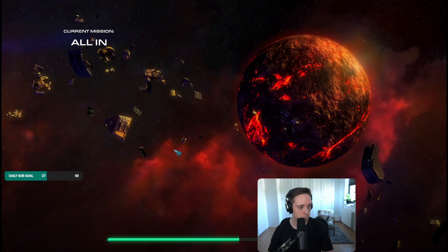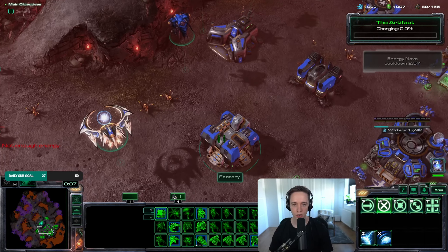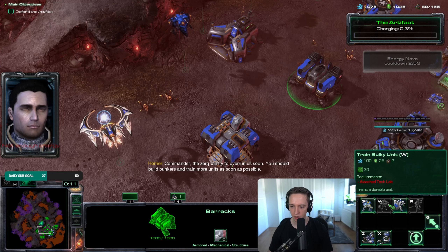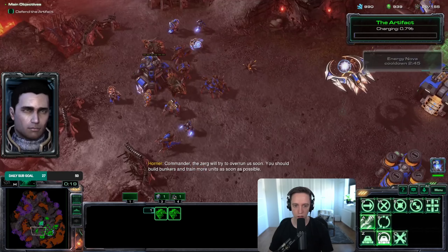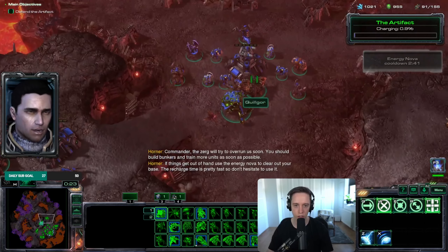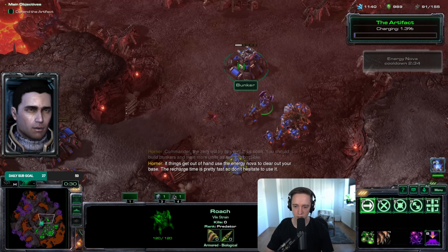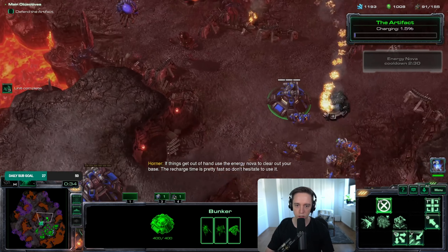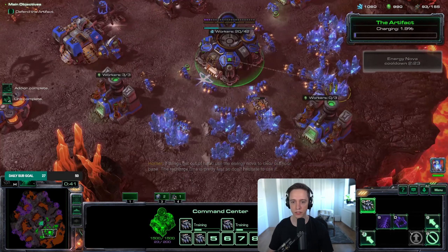I'm probably gonna need two for each of the attack paths, but I'm pretty sure if I can RNG myself into four of those I can block the two attack paths that Kerrigan walks across. The engineer core is moving I think — I don't know what she's gonna do, I think she's just gonna stand there. I'm only really concerned about the two big paths. They are bulky units out of the factory. You should build bunkers and train more units as soon as possible. Got one of those — that's good.